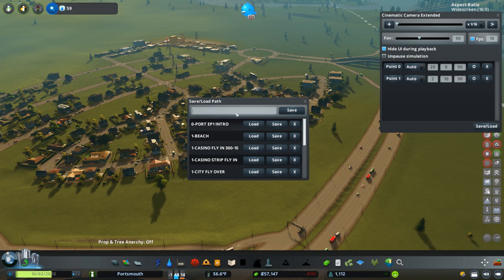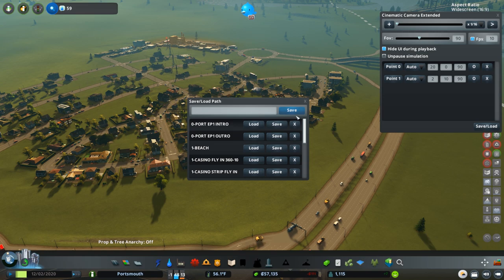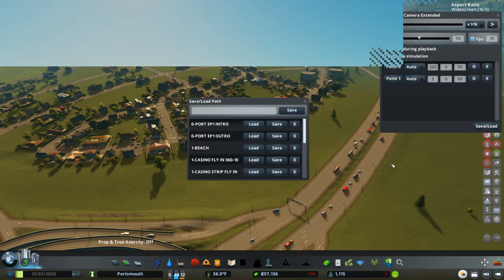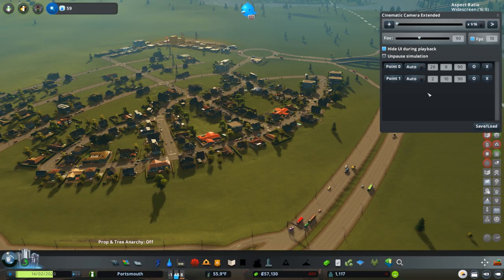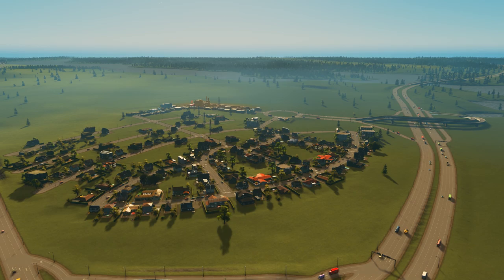In Premiere I'll modify the clip speed to play at 600% — basically speeding it up six times. Starting at 10 FPS and speeding it up becomes 60 FPS, giving you a really smooth transition. I want to include little cinematics like this at the end of every episode. One last thing: I should save this and label it with a zero so it appears at the top of the list — 'Portsmouth Episode One Outro.' You can also load paths from other projects, but keep in mind saved paths are specific to the city you're playing in.